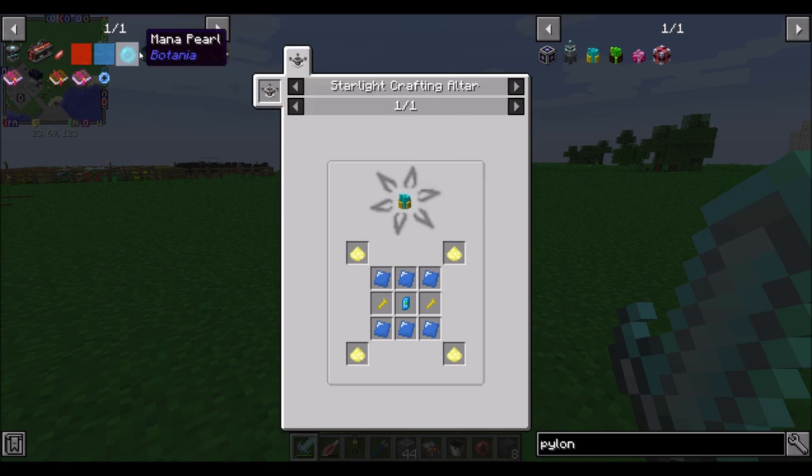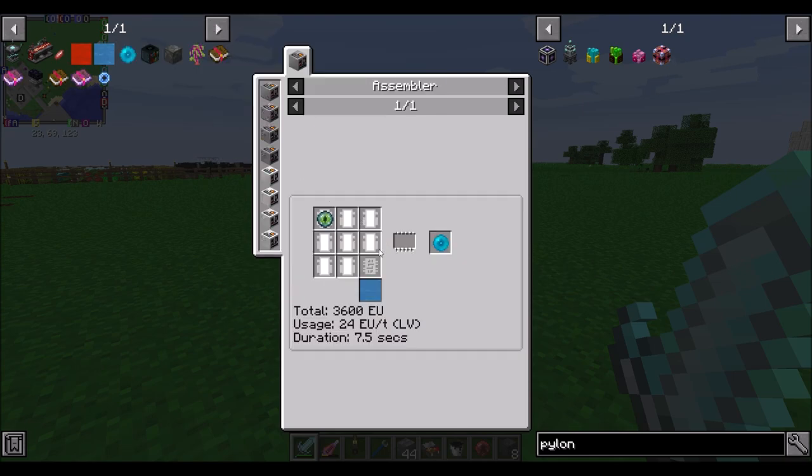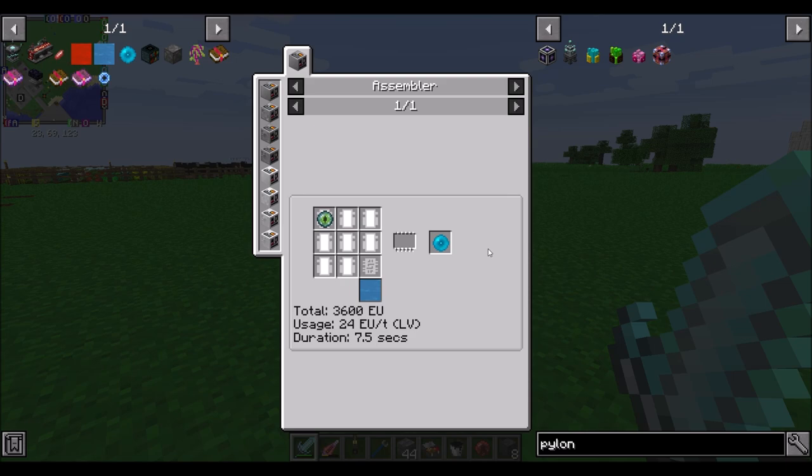We can probably get the starlight crafting altar going, but I'd definitely like to be able to get ender bookshelves so that we can get mana pearls. We need unstable mana and eyes of ender. My understanding is these ender bookshelves will allow me to get books that have multiple enchants on them and split them out so it's one enchant per book. Then we can use that one enchant per book at the mana enchanter in Botania to apply those enchants to weapons without losing the books, and build basically a library of really good and powerful enchants.